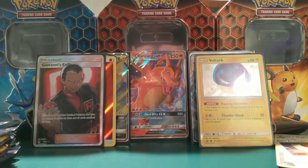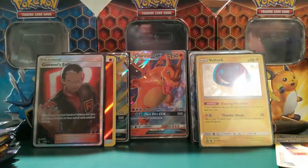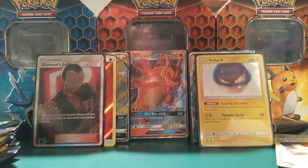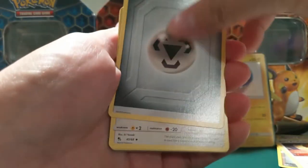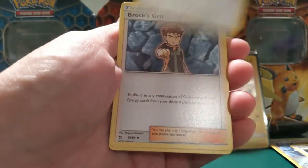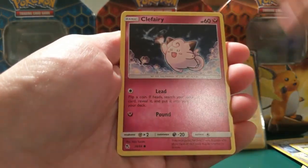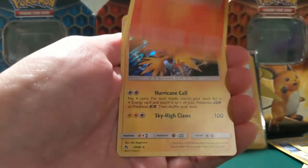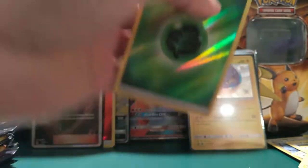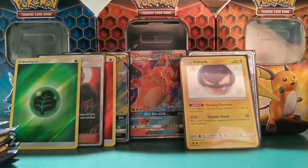I knew I was going to record on the way — I didn't even bring my tripod for the phone. Sorry if this is terrible quality, but I got all these tins and couldn't resist opening them. We got Brock's Grit, Misty's Gym, Staryu, Clefairy, Slowpoke, Pikachu, Charmander, a Zapdos, and another Reverse Energy — our reverse energy count is starting to grow.